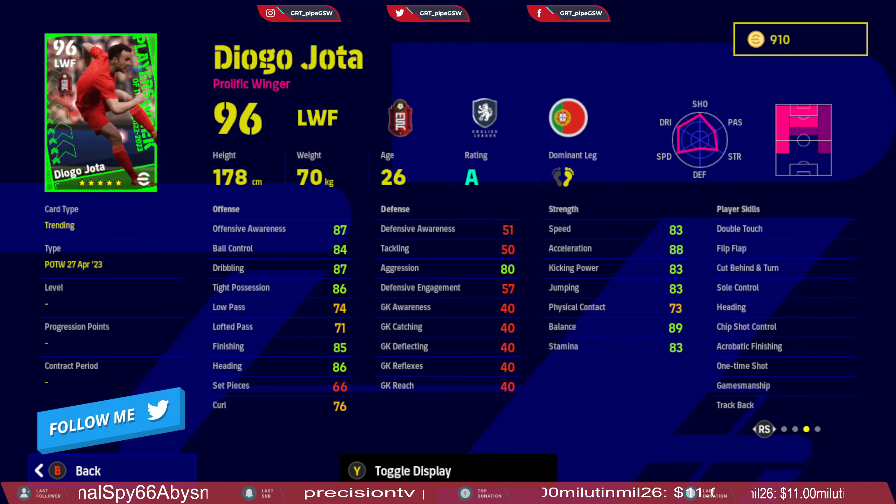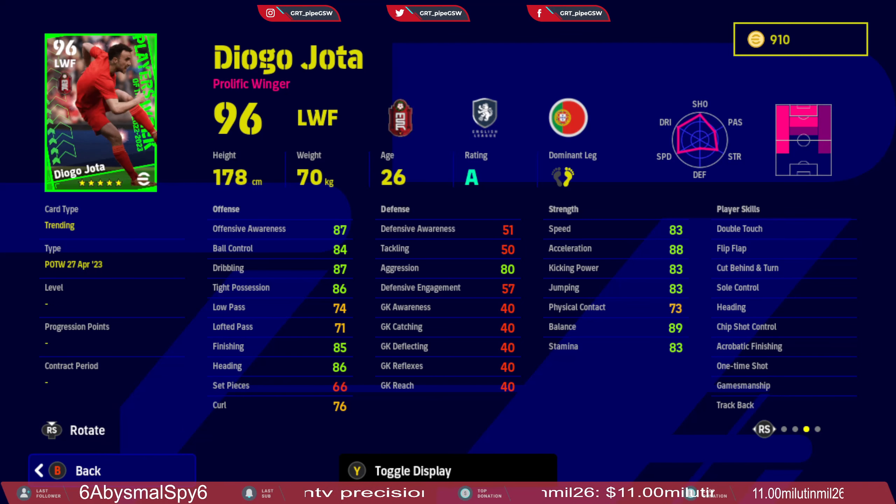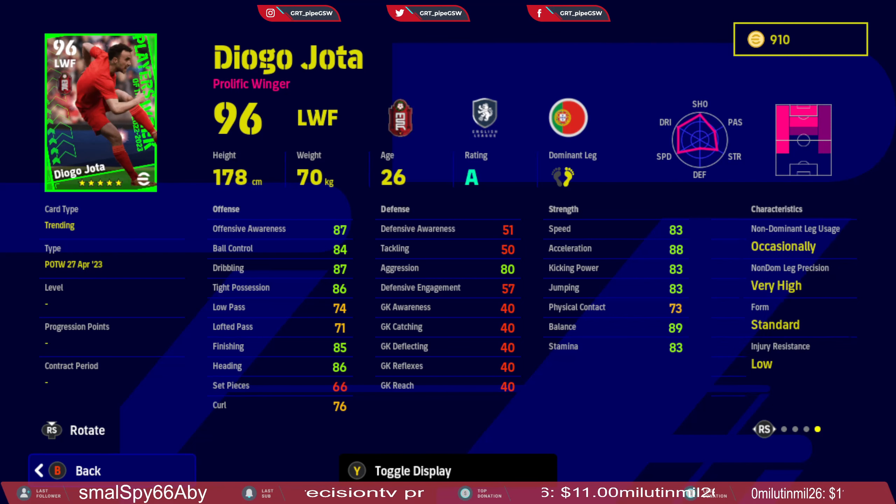He has double touch, flip, flat cut, turn, sole control, heading, chip shot control, acrobatic finishing, first time shot, gamemanship, and trackback. The trackback skill card will deplete a little bit of his stamina, so you need to use the counter target on him so you don't run him out of stamina.